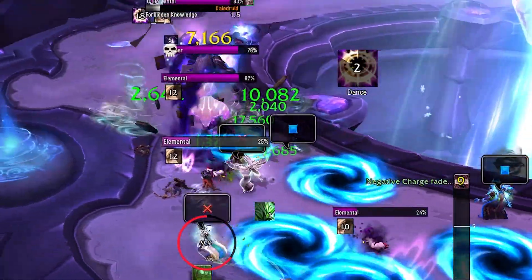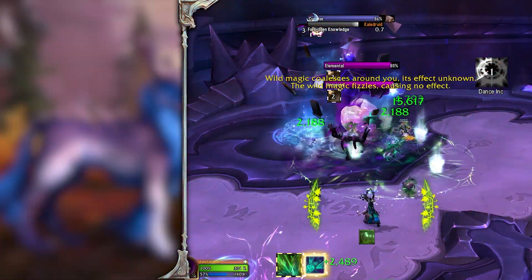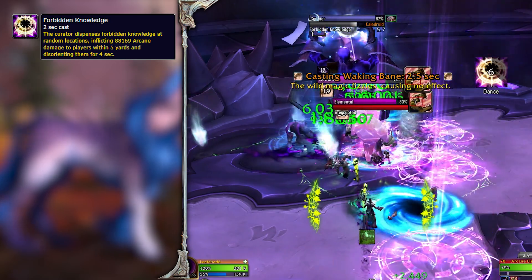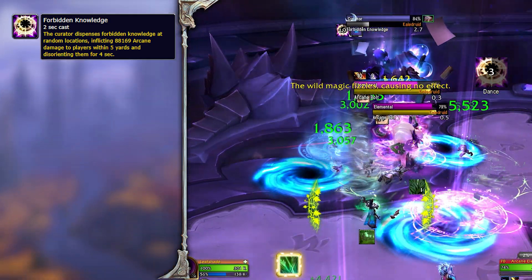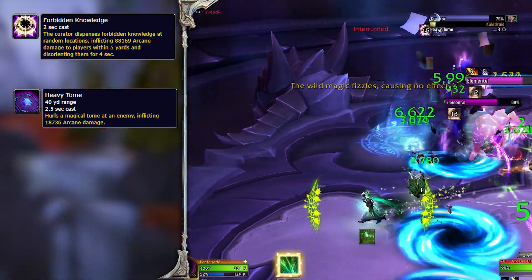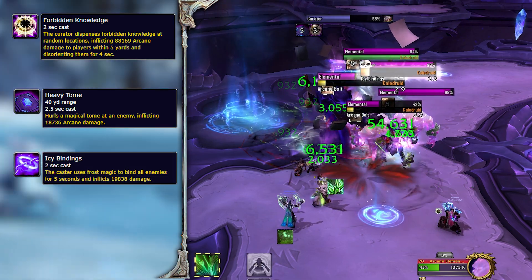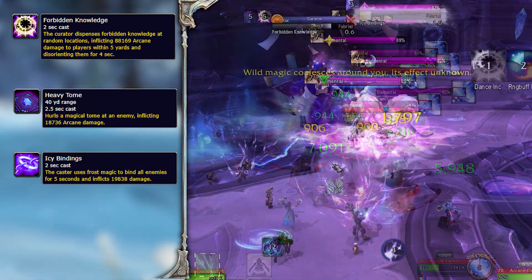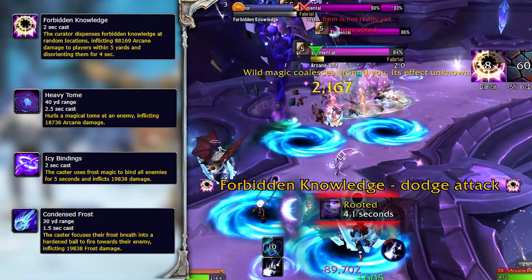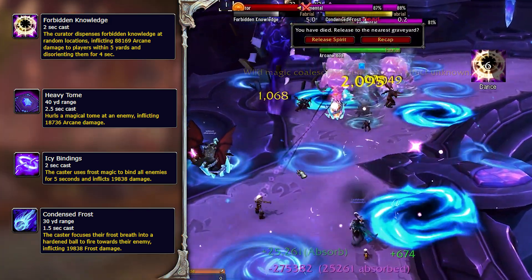The Curator has two spells to deal with: Forbidden Knowledge, a long channel that spawns blue swirlies you need to dodge, and Heavy Tome which deals damage — interrupt when you can. The patrol also has a Rune Seal Keeper which does Icy Bindings. Combined with the Curator's Forbidden Knowledge this is very dangerous because it will root your entire party in place so you won't be able to dodge the swirlies. Interrupt the Icy Bindings!